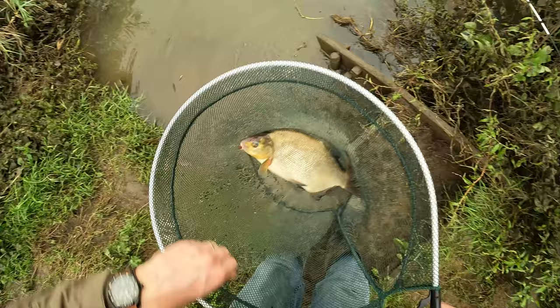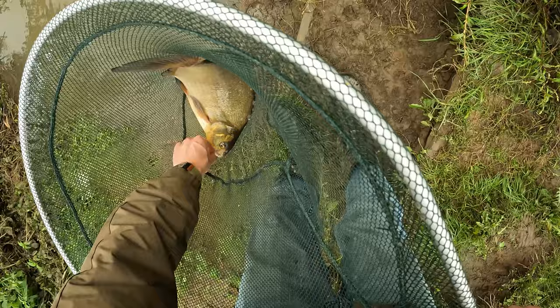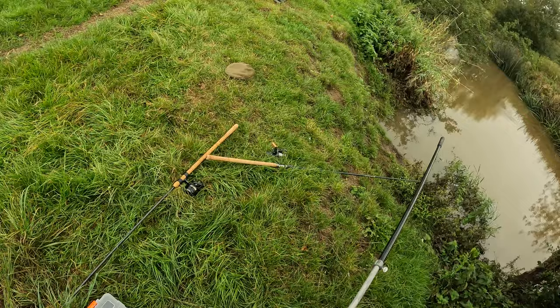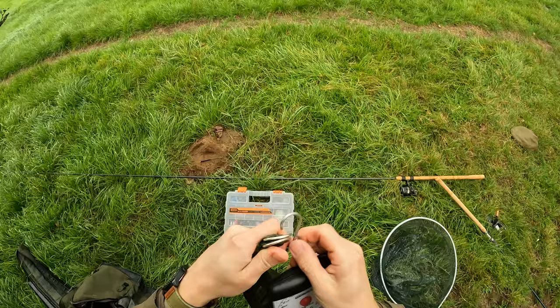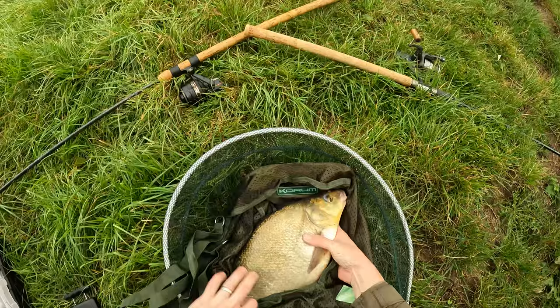Here we go — first proper fish out of the river. He's a nice fish, look at this bream! Come on, stay still, get that hook out. I might just weigh this one because he's a nice size — let's get him in the weigh sling. Just as all the thunder kicks off. I weighed that in at eight ounces on the sling — so I'm saying that's a four-pound bream. Very nice, going to put him back.